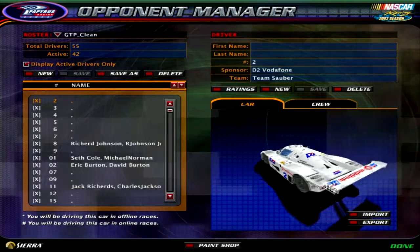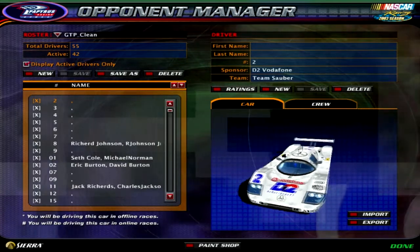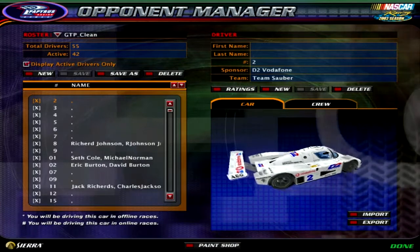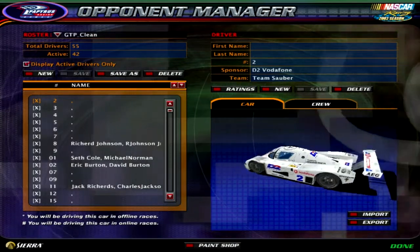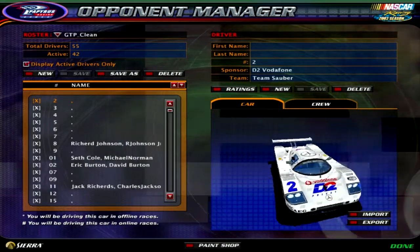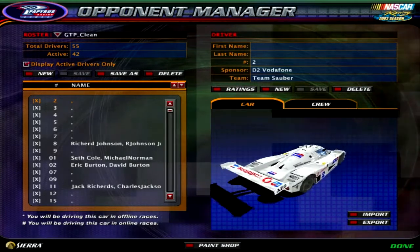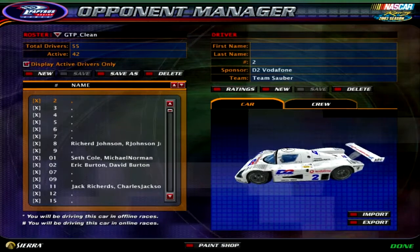What you're going to do is figure out — say for instance, I and my brother Kenny sign up for a car. I would put down in the comments the car number and the driver names, and you're going to put either a number one or a number two beside each driver. That way I'll know which driver is racing the first hour and which driver is racing the second hour.